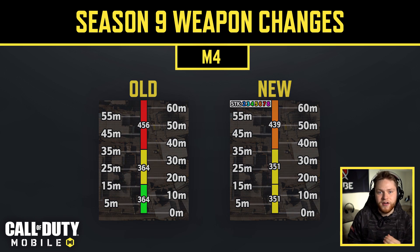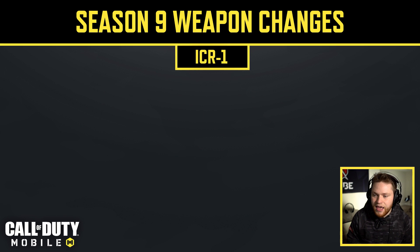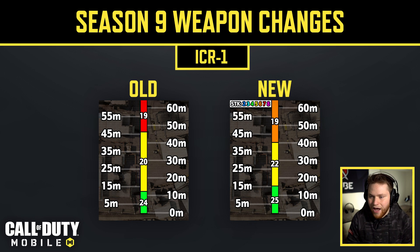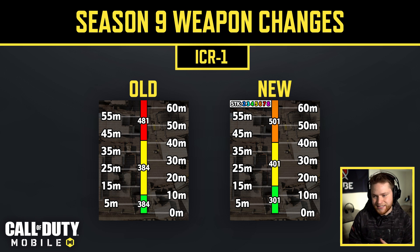Next is the ICR. The fire rate was slightly nerfed from 624 RPM to 598, but they buffed the damage and range values. It now deals 25 damage from 0–15 meters, up from 24 damage from 0–10 meters, meaning the ICR can now 4-shot at close range. That was its biggest weakness — it couldn't 4-shot up close, making it a slow killer at short range. Now it's much more versatile, and I'm predicting we'll see it a lot more this season.